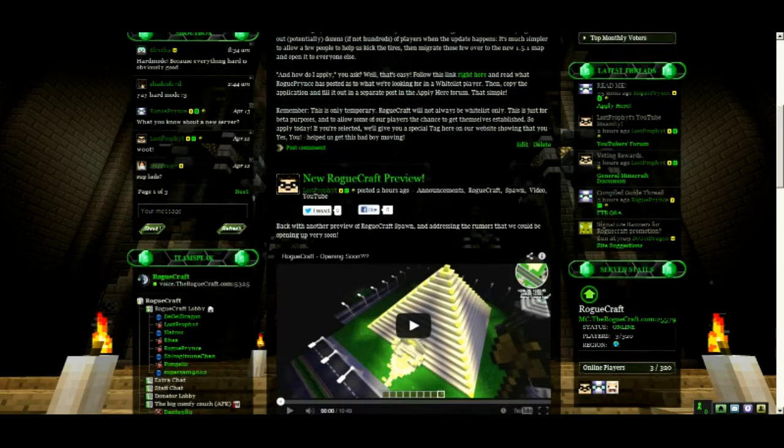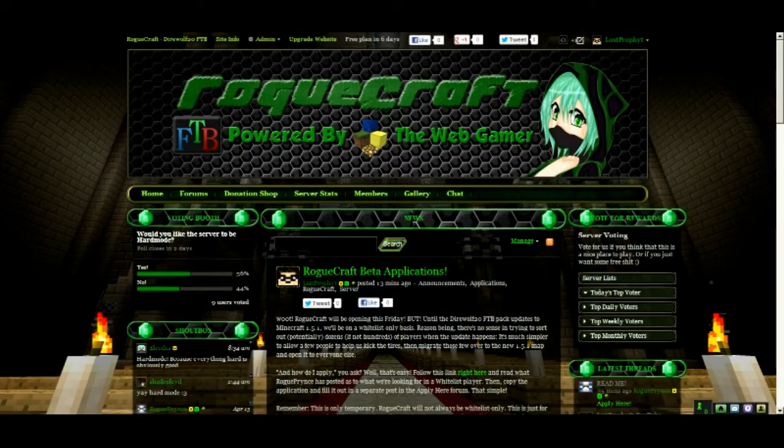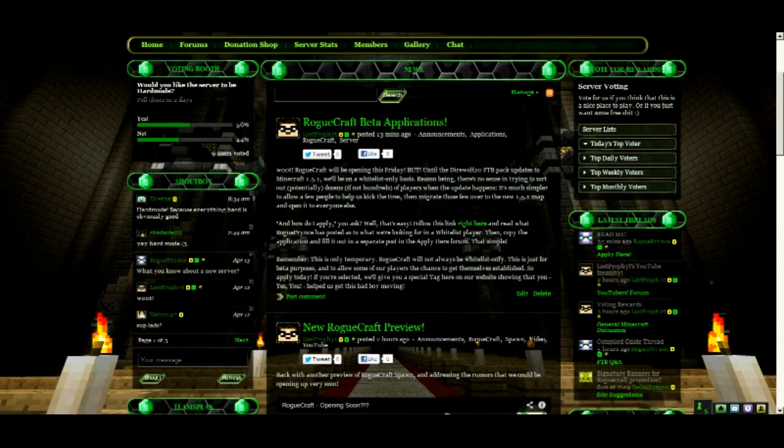Check this place out — we are very proud of it so far. It will be changing; these are all just temporary placeholder things. My Photoshop skills may be a little rusty, but anyway, as you can see we got this post right here: RogueCraft Beta Applications. Get to the website, sign up, add your character to the database, and then click on this post right here — it even says right here how convenient. Click on that and it will take you to the application form.